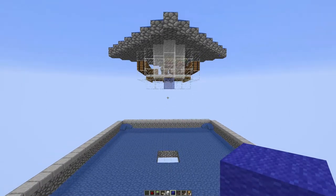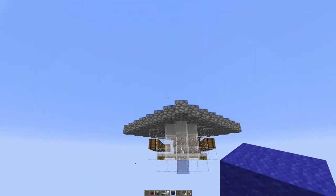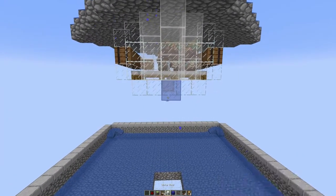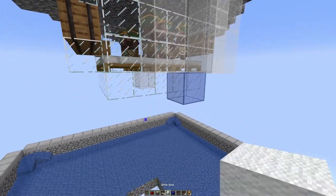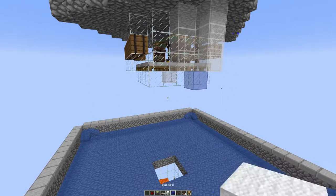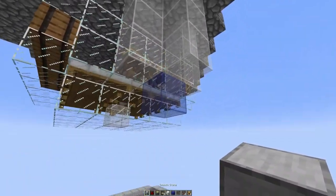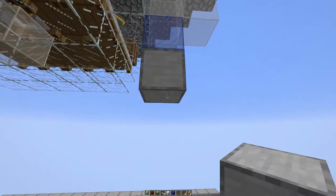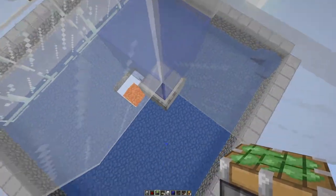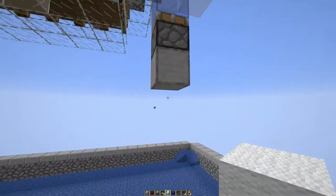Now on to the redstone part. This is going to control the piston that pushes the zombie up and down to scare the villagers and increase the efficiency of this farm. I'm going to use two different colors of wool to highlight the different areas of the circuit — I watched a tutorial by Mumbo Jumbo and he suggested doing that, and it really does help, especially if you're a beginner. You're going to come down from the block the zombie is going to stand on, come down two, and that's where your piston goes, facing up.